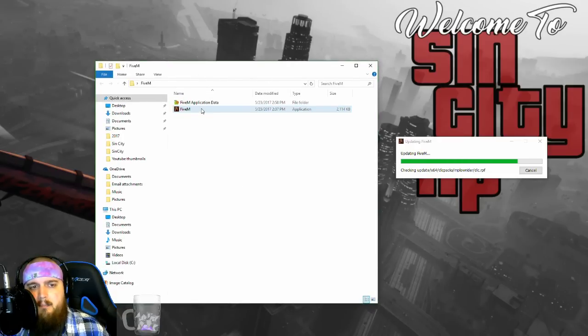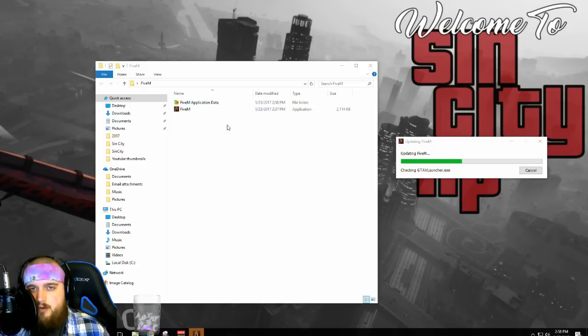We'll go through a couple of things quickly while that's installing. This little 5M icon — after the application is installed — is what you're gonna use to launch. You're no longer gonna click the Grand Theft Auto icon; you can delete it or do whatever you want. You're gonna launch from 5M. People have theories that 5M can get you banned from Rockstar Social Club — that is not the case. Not a single person has ever been banned using 5M and nobody will in the future either.